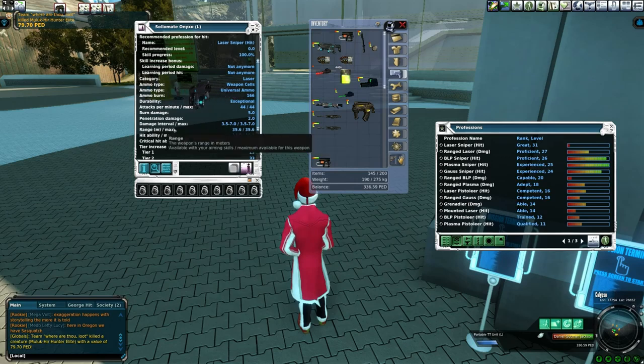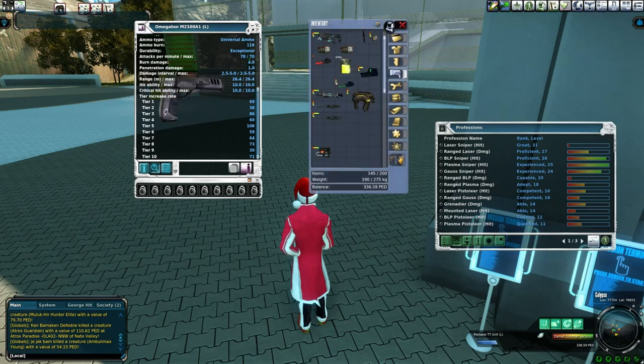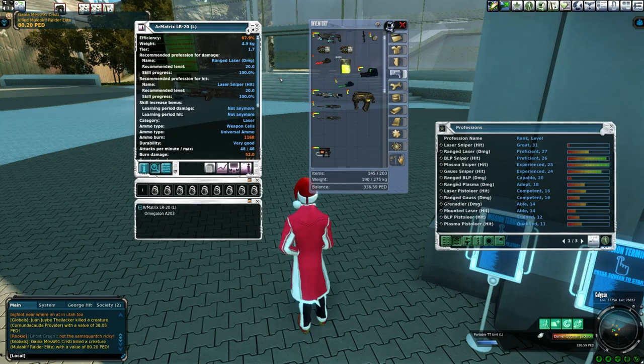Just look at damage interval and damage max — 3.5 to 7 is what this rifle does. You can see the range is 39.6, and this rifle has a bigger range than a pistol; the pistol range is 26.4. Hit ability is 10 out of 10 and critical hit ability is 10 out of 10. Weapons will tier up as you use them. If it's a limited weapon, it's going to tier up automatically. This one has one enhancer socket open. Enhancers are something you can buy, you put them on the gun and it enhances one stat. Enhancers do randomly break, so if you're looking to be ultra efficient, it's very hard to calculate — I prefer not to use enhancers, but they do exist.